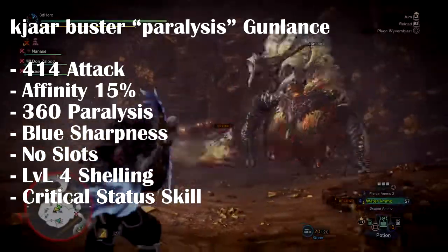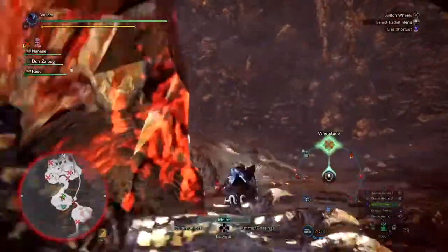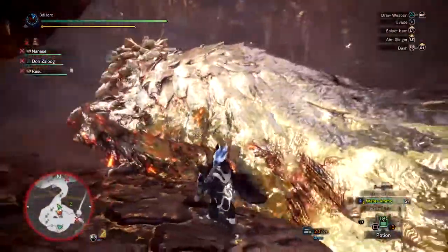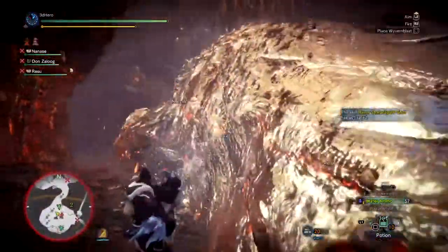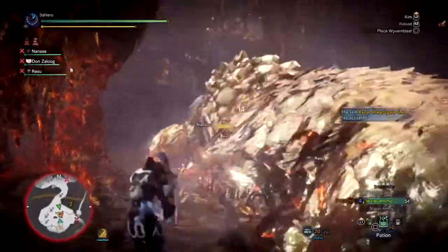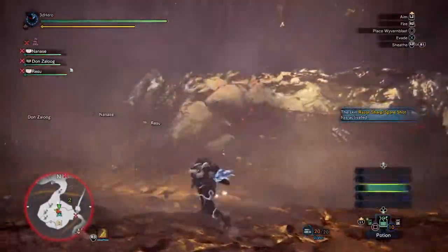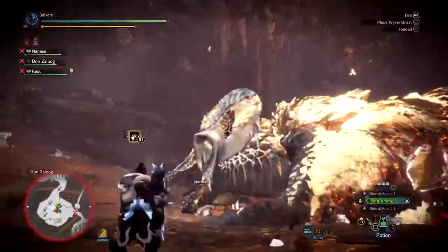Now this is something worth keeping an eye out for. A paralysis level 4 shelling Gunlance is a very unique combo as they both play hand-in-hand with each other for CC'ing. It looks very similar to the Wraithian Gunlance for its stats, but this version actually has a status that is more useful compared to the poison variation. Definitely a worthwhile weapon if you get your hands on this beauty.